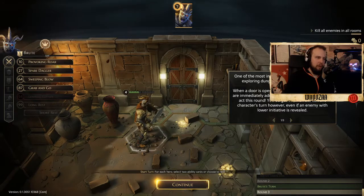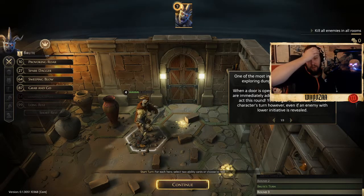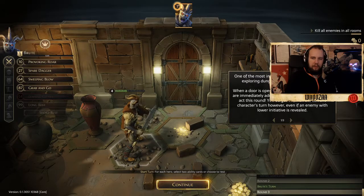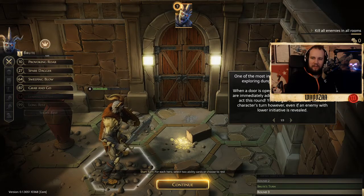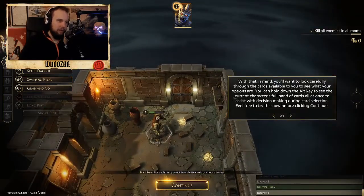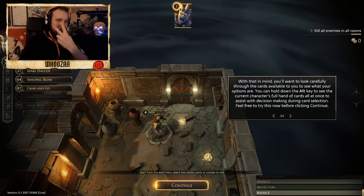When the door is open, all enemies in the next room are immediately added to the initiative track and will act this round. Only Netherlands has Disney+? Really, only Netherlands? I saw there was a new update - I may just have to play myself today. Like, they have a tutorial. I don't need the tutorial myself, but I just thought you guys might want to see it. And also two new characters as well.